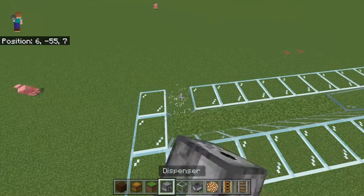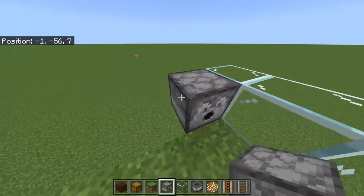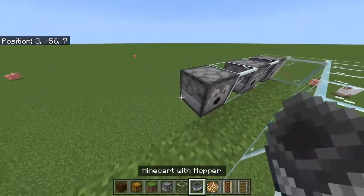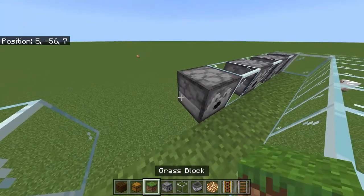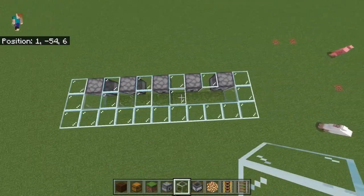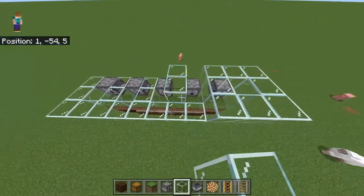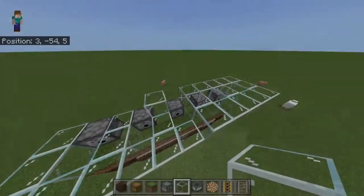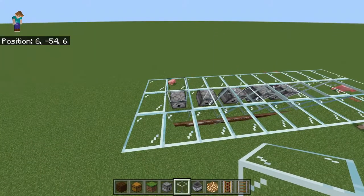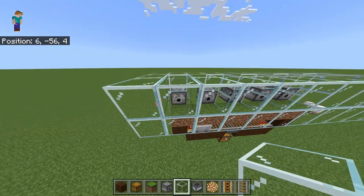Before I do that, I'm going to need the observer. The back row can be your dispensers — we'll do a one block gap. That is to separate the sheep, otherwise the dispensers could miss. Essentially the observer will pick up the grass block getting eaten by the sheep. It will send the redstone signal to the dispenser which will set off the shears, which will obviously shear the sheep, dropping the wool into the minecart.